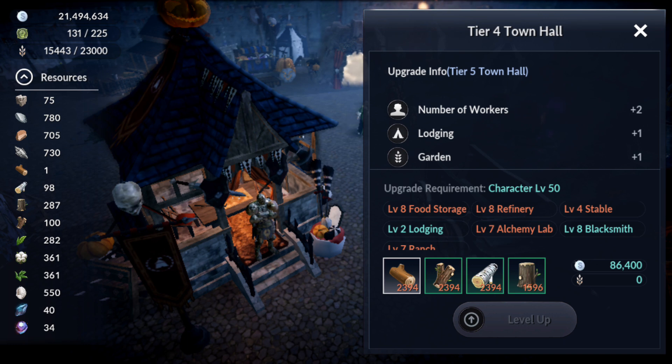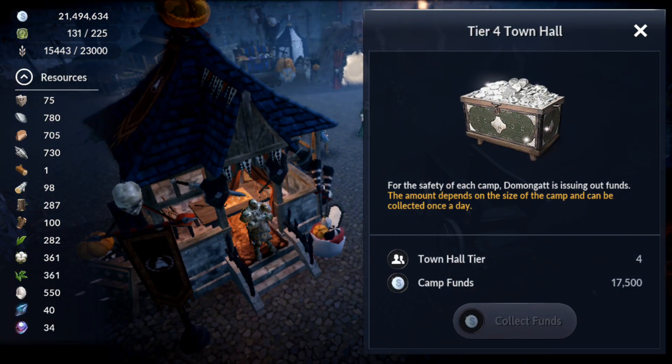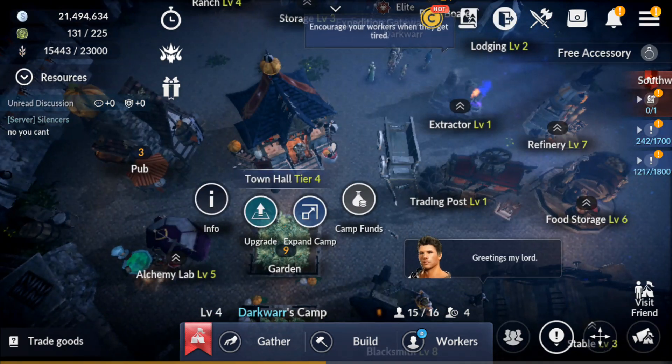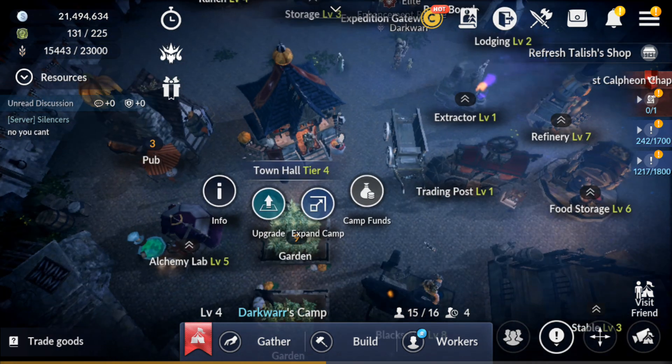The Town Hall is an important building. Every day you can collect camp funds from it — right now I get 17,500 per day. The higher the level, the more camp funds you receive.